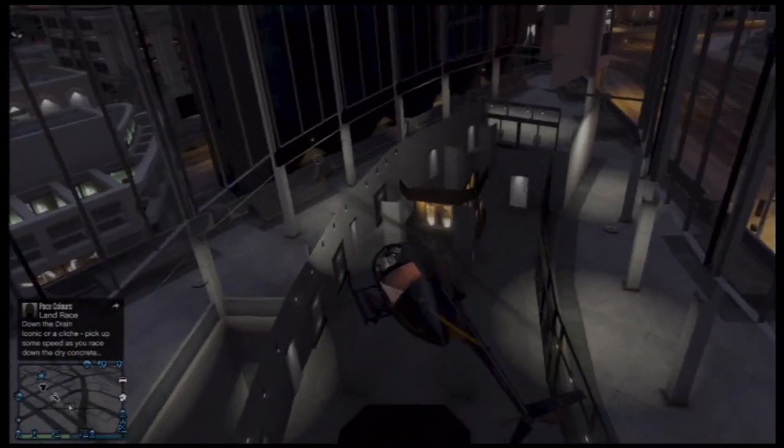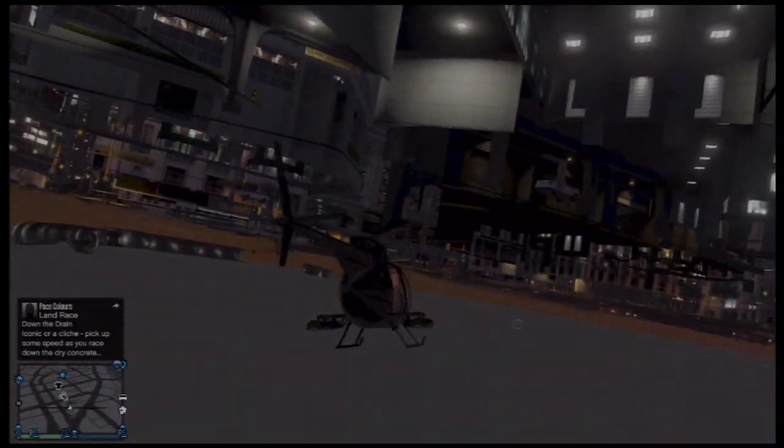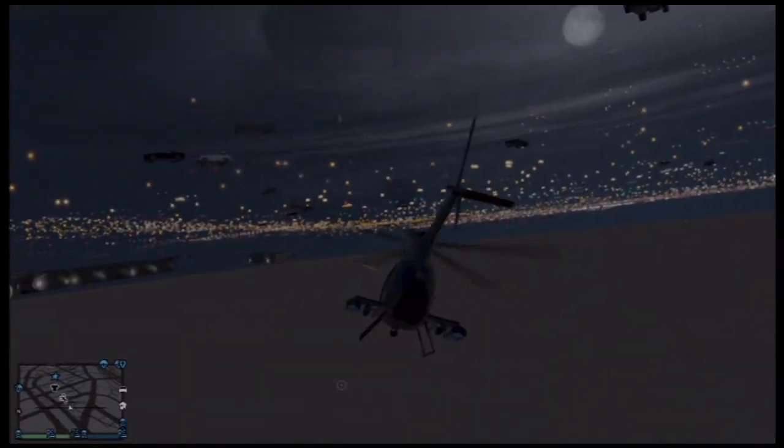Once you get under the map, you can basically fly anywhere except for the water. As soon as you get out to the water, it destroys your helicopter and sends you into the water as if you would usually crash.